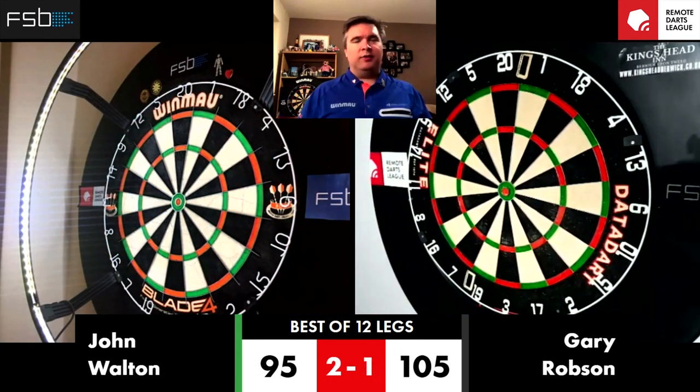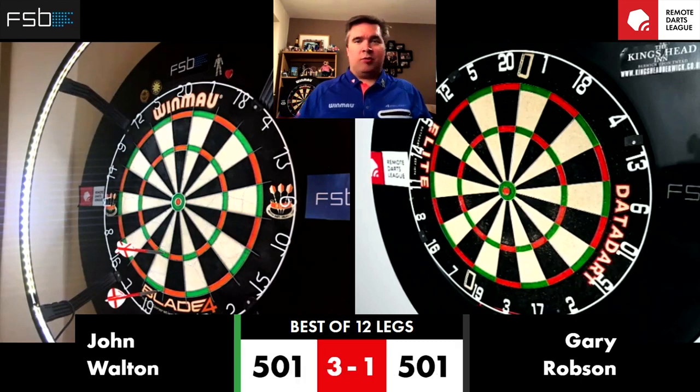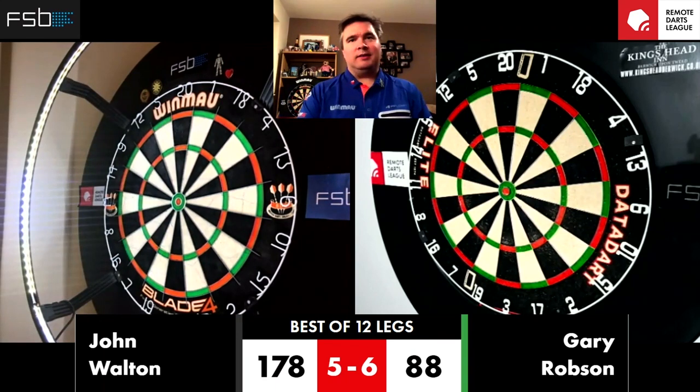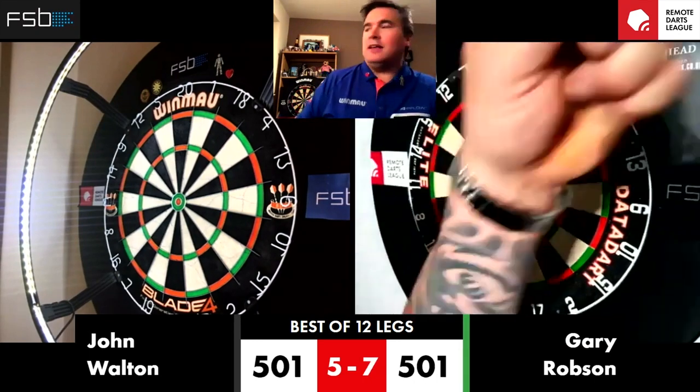John requires 95. In two, game shot — treble 19 and double for John Walton. And the fourth leg. Fifth leg, it's John to throw first. Gary, you require 88. In two, game shot. And the match to Gary Robson.